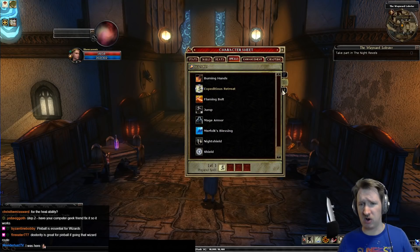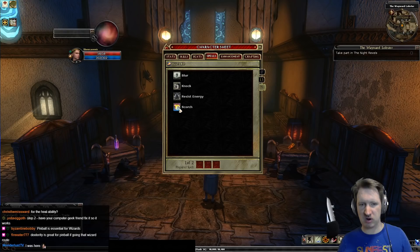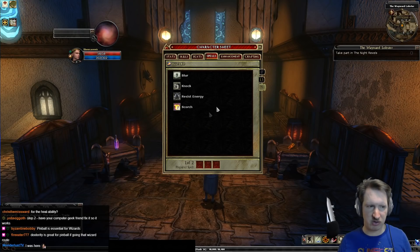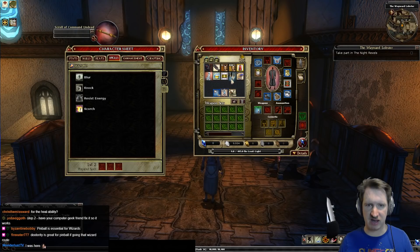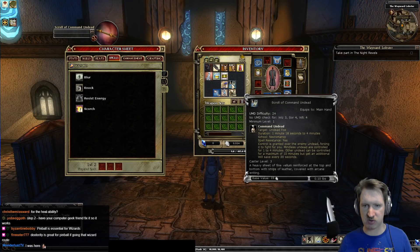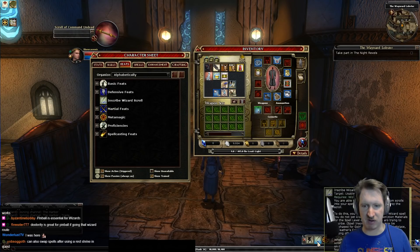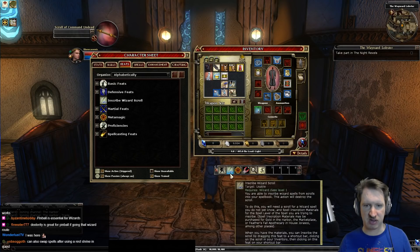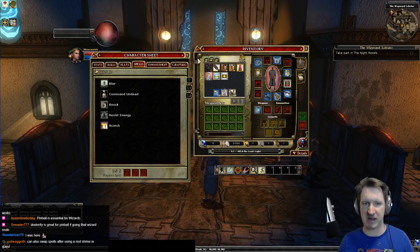As a wizard you can learn all available spells and swap them out at a tavern. However, you start with only a few, and as you level up you gain access to higher-level ones. Wizards also have the ability to inscribe scrolls into their spellbook to add more spells to the list. For example, I have a scroll of Command Undead and some inscription materials — I click the scroll, use the 'Inscribe Wizard Scroll' feat from my action bar, and my character inscribes it. The scroll and materials are consumed, but the spell is now on my list.